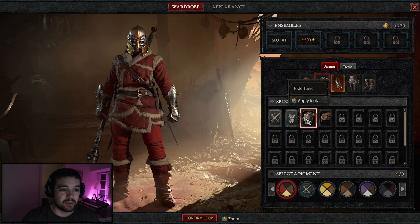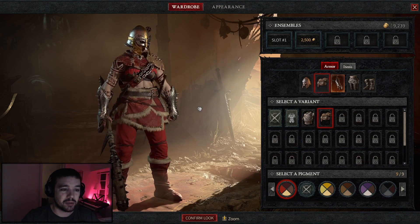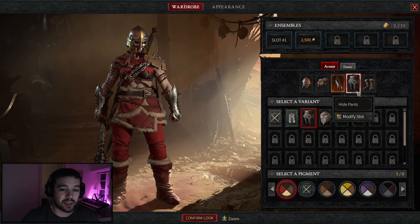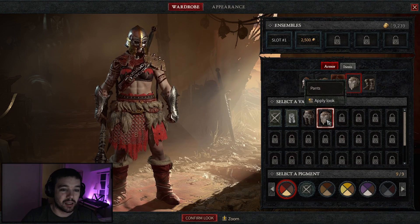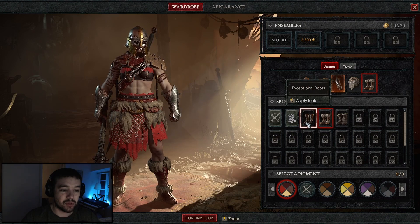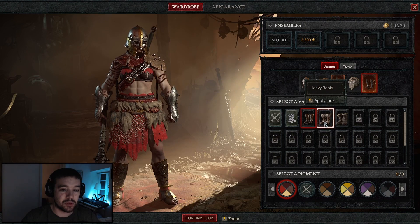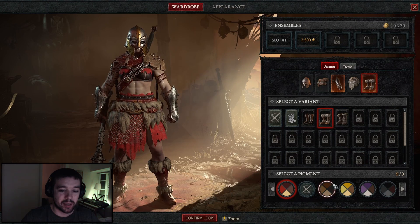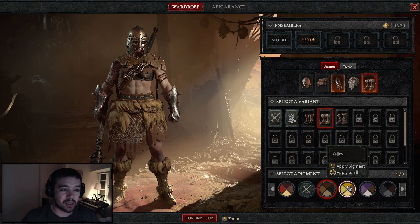If I take the red one I look like Santa Claus. On my chest I've also unlocked some different looks. On my hands I don't have anything unlocked so far, but on my pants I've got this one, and on my feet I've got heavy boots and exceptional boots. I'll take the heavy boots — they look quite cool — and then we can play around with the colors again.